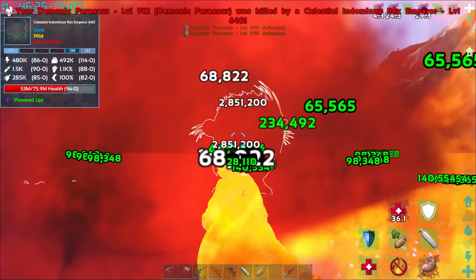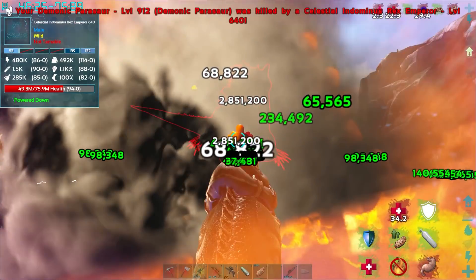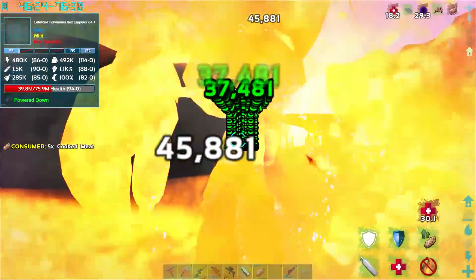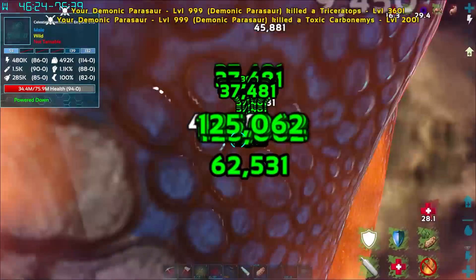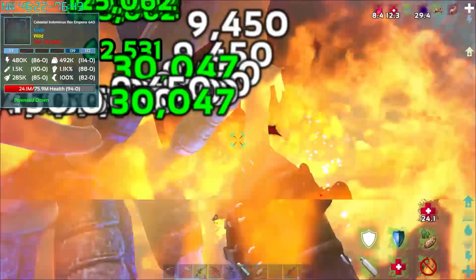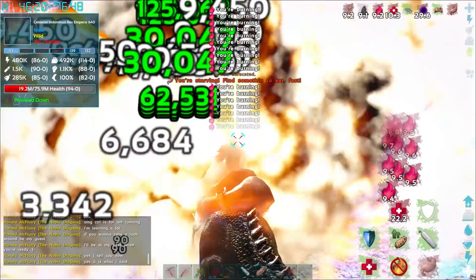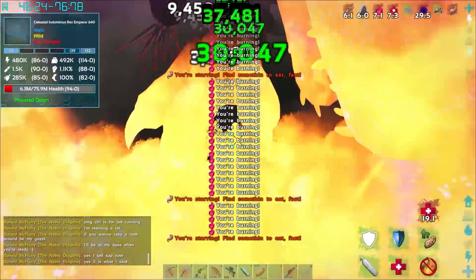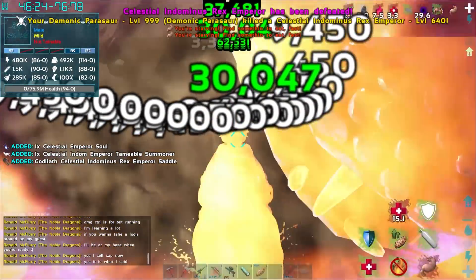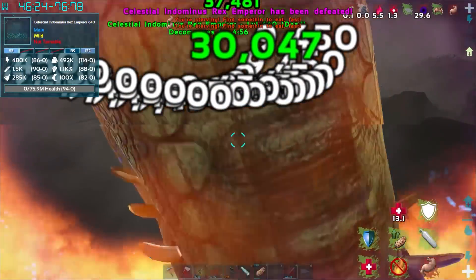We're killing her! Okay, there goes the first one. Oh, this is actually scary - I'm scared for the first time fighting one of these bosses. I think with the health potions we should be okay. Oh my god, look at the freaking stats going up! She's dead, she's dead, she's dead - die! Woo! All righty, we killed her!